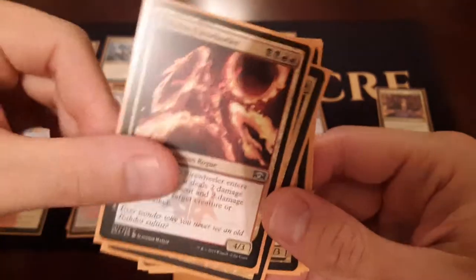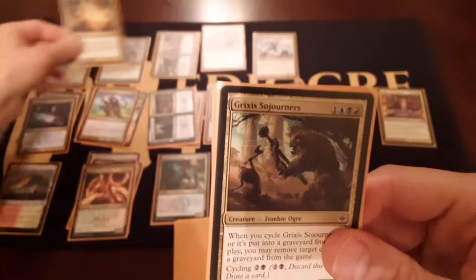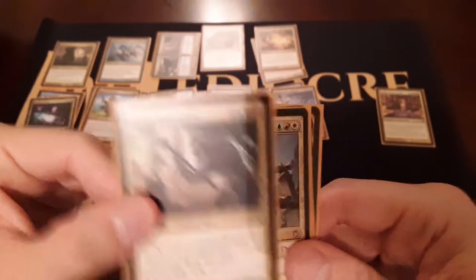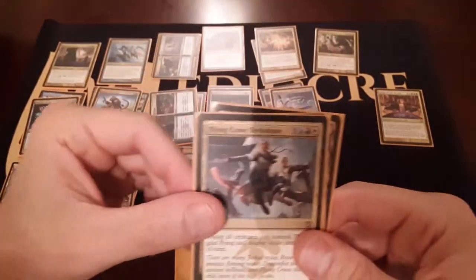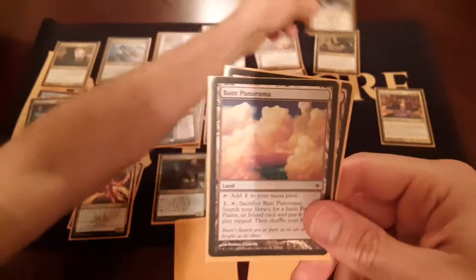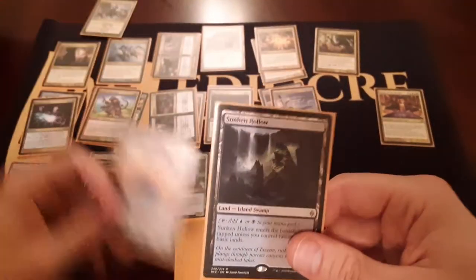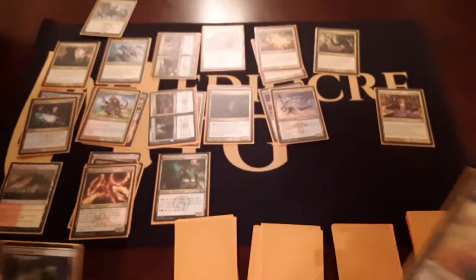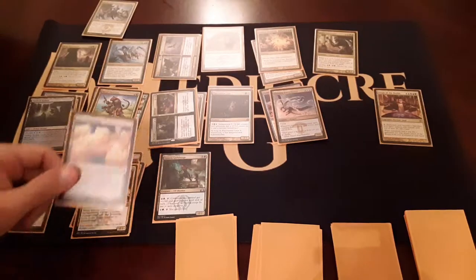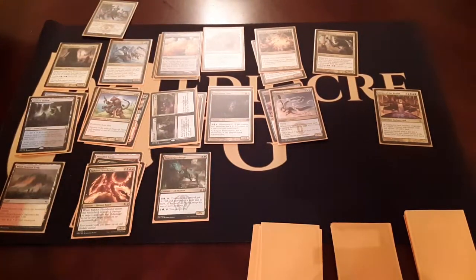Rakdos Firewheeler. Violent Ultimatum - there we go, going Jund. Grixis Sojourners. Flying Crane Technique. Bant Panorama and a Sunken Hollow. I'm not really liking the Bant lands. The Bant could come in handy if I do go Naya. I really like Fleece Mane.